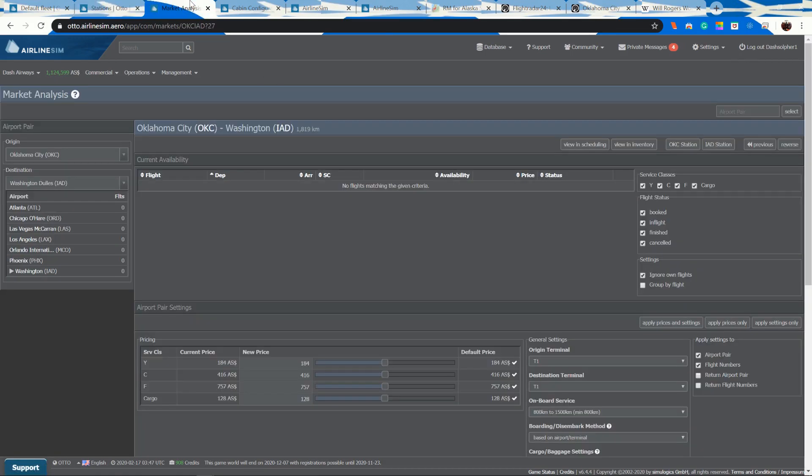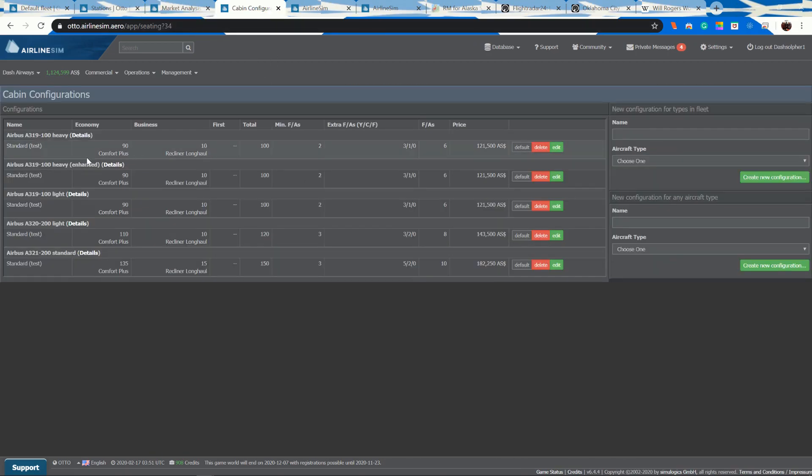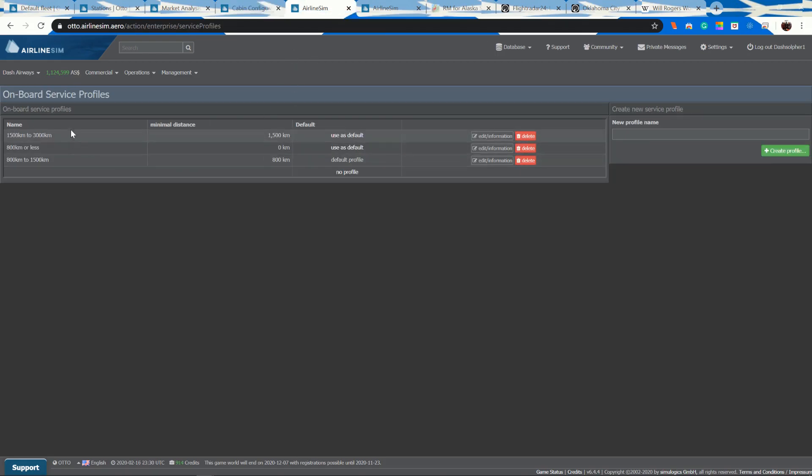We've got our market analysis tool open. There's always competition in the United States. Here are our cabin configurations: for the A319s I went with 90/10 using comfort plus for the longer haul; 110 and 10 in the A320s for a total of 120; and 135 and 15 for 150 on the A321s. I've also maxed out all employee salaries for the first week to give us a good employee mood, which will bump up our rating when we start.